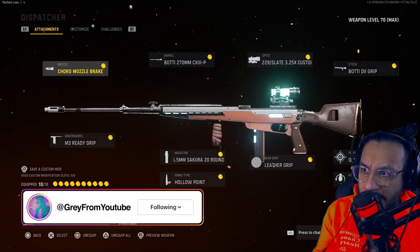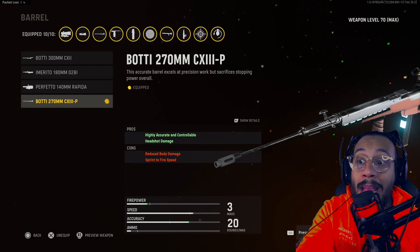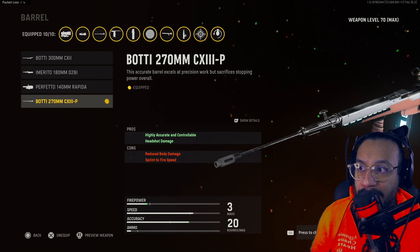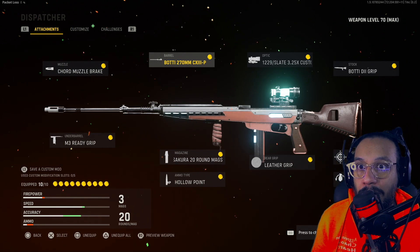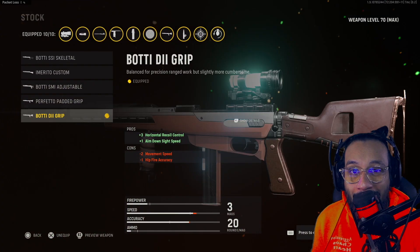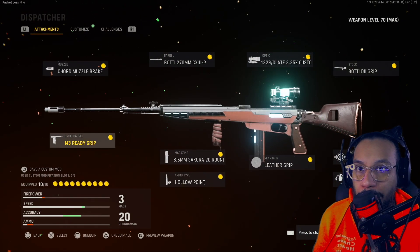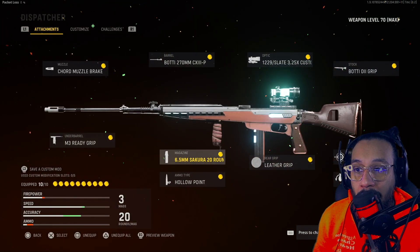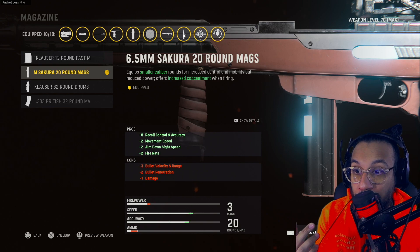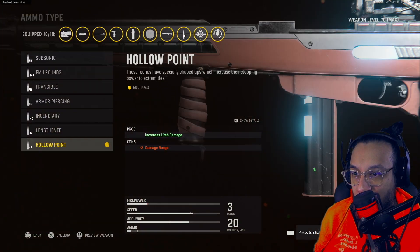Taking a look at the Dispatcher — the Itra Burst blueprint. On the muzzle they give you the Cord Muzzle Break, which increases accuracy. The barrel is a highly accurate and controllable one that increases headshot damage — the Bati 270mm CX3. The optic is the 1229 Slate 3.25x Custom. The stock is the Bati D2 grip. The underbarrel is the M3 Ready Grip. The magazine is the 6.5mm Sakura 20-round mag, which actually reduces damage, bullet velocity, range, and bullet penetration — I'm not sure that magazine is the way to go.